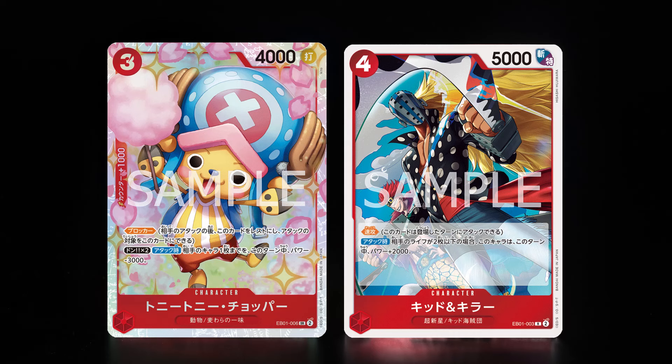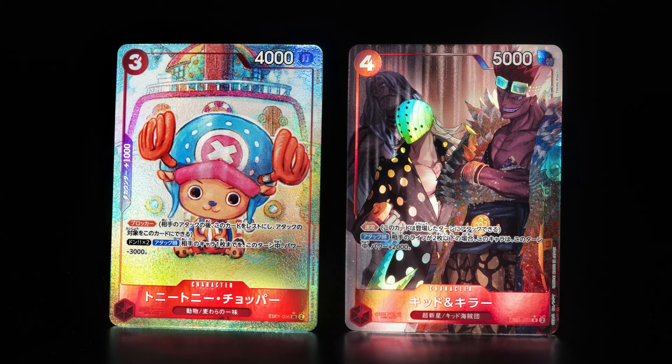We're going to split them by color so that it's easy on editing. There's one rare and one super rare for red that have alternate arts — Kid and Killer for the rare, and Chopper for the super rare. Here are the alternate arts. They look great, and if I don't get that Chopper alternate art, I will literally die.